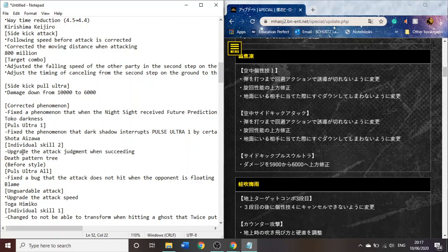Aizawa — his Tilt Quirk 2, which is his parry — upgrade the attack judgement when succeeding. Maybe just has more hit advantage after you hit it.